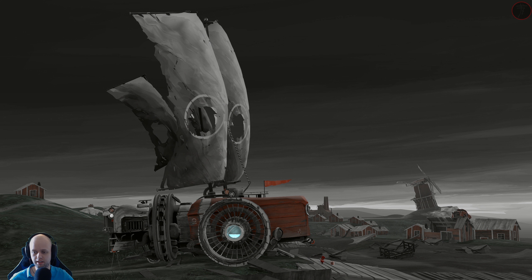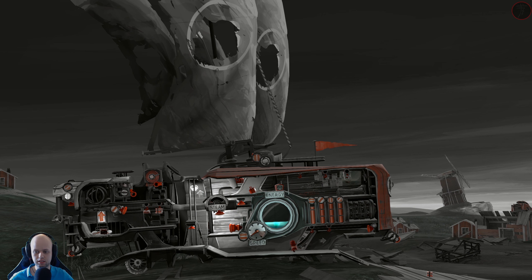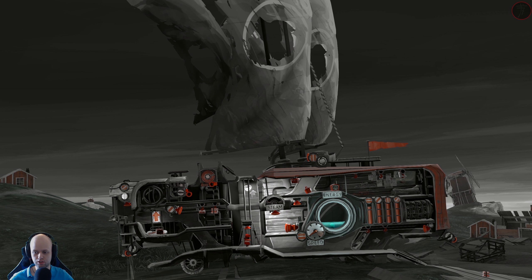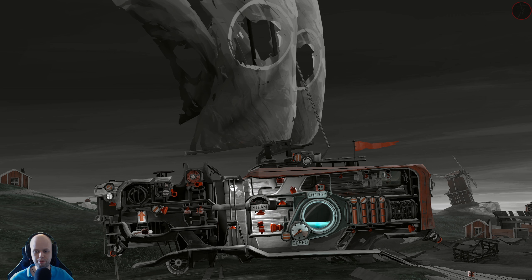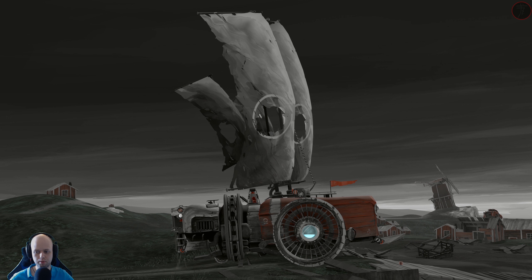This game plays essentially like a side-scroller. You can see our little character there, but we command our vessel, which is essentially a steam-powered vessel with the aid of a huge sail on top.